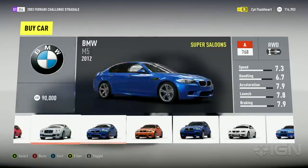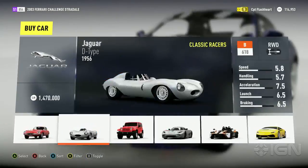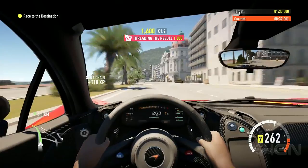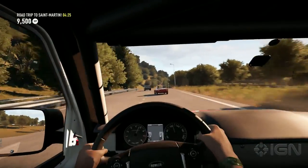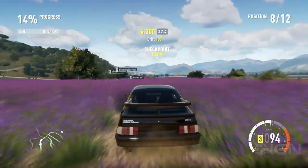The eclectic roster of 200-plus lavishly detailed cars ranges from cult coupes to hypercars and is the best line-up in the open world racing business. They all feel distinct from one another, thanks to the Forza series' familiar top-quality driving dynamics. What developer Playground Games has added is a world far richer with variety and exponentially denser with rewarding racing and exploration content.